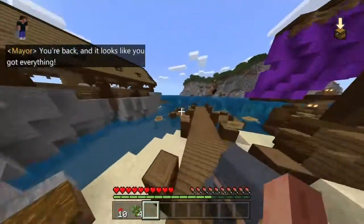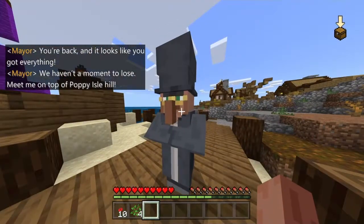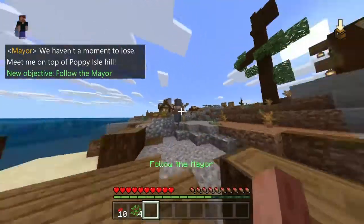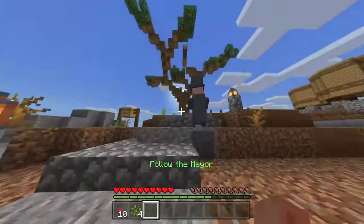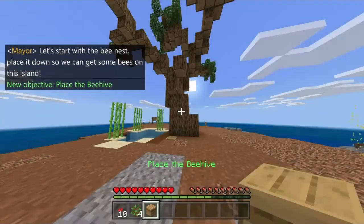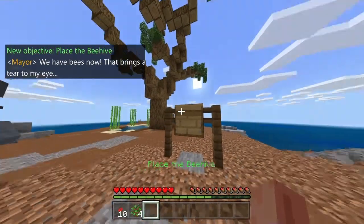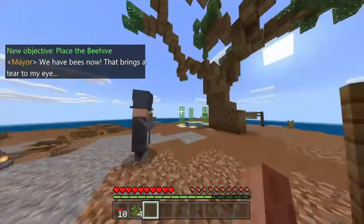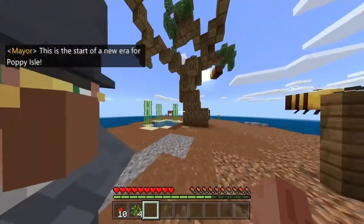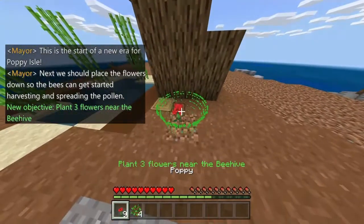You're back, and it looks like you got everything. We haven't a moment to lose — meet me on top of Poppy Isle Hill. Let's start with the beehive — place it down so we can get some bees on this island. We have bees now! That brings a tear to my eye. This is the start of a new era for Poppy Isle. Next, we should place the flowers down so the bees can get started harvesting and spreading the pollen.